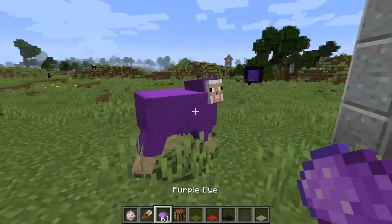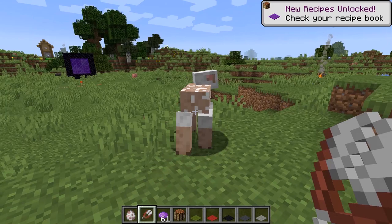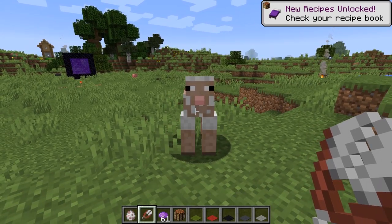This means that if you want a specific color of carpet, you have to have white wool or white carpet and dye it, or have colored wool. The easiest way to get a specific color of wool is to dye a sheep — then whenever you shear it, it will regrow that color of wool.